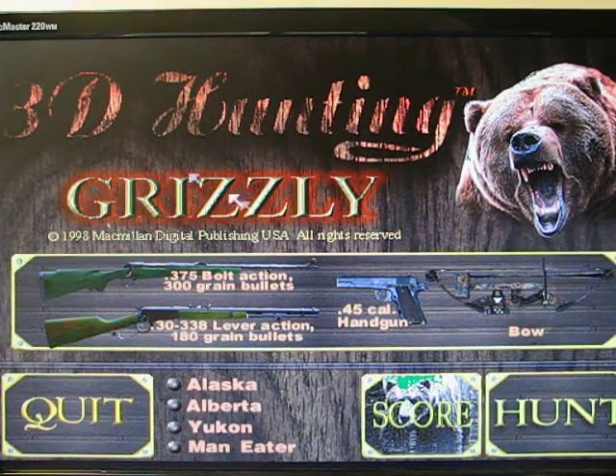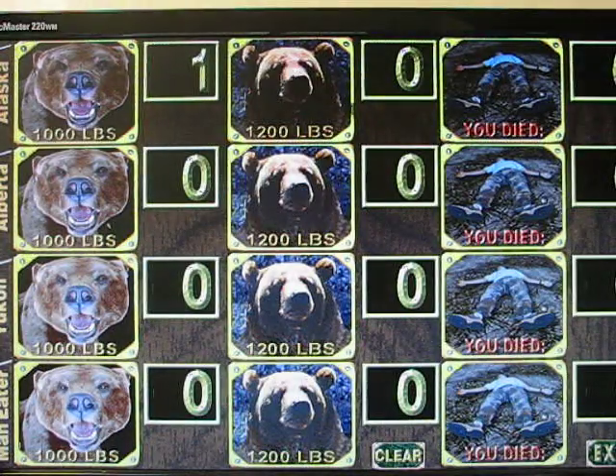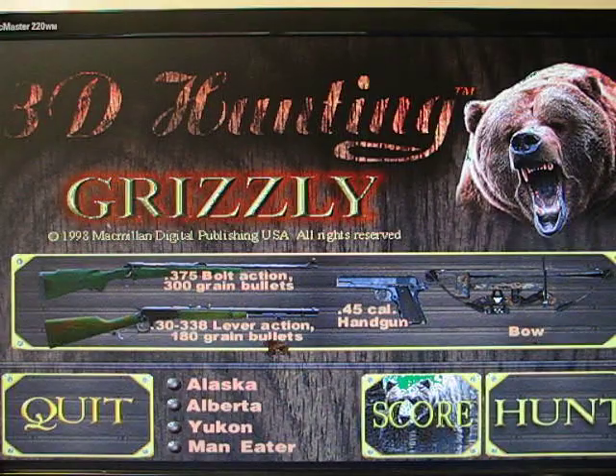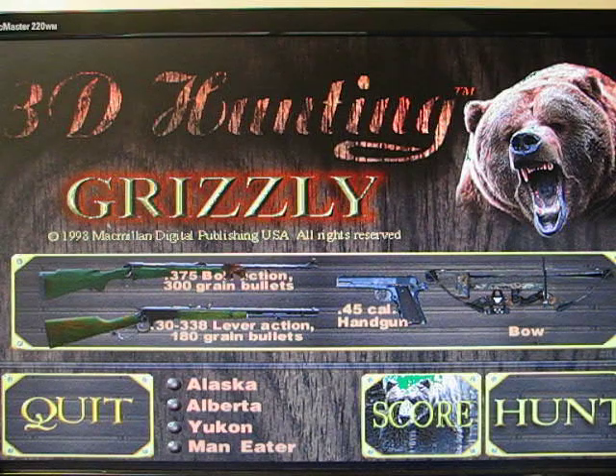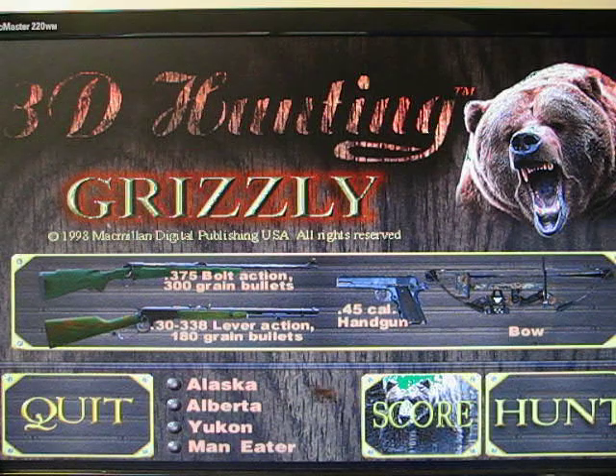Hello and welcome to part 2 of Let's Play 3 Hunting Grizzly. This time we're going to finish Alberta by getting the 1,200 pound bear and maybe do Maneater — the bottom one — and beat that one as well. I'm going to choose Alaska because we still need to get the 1,200 pound bear. There are four locations: Alaska, Alberta, Yukon, and Maneater. Bold action, Alaska, let's go.